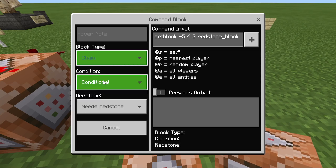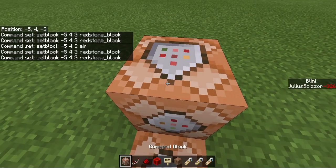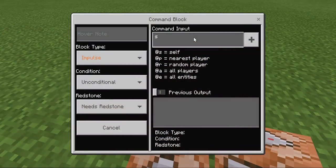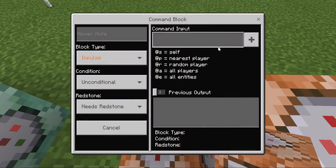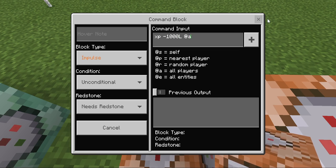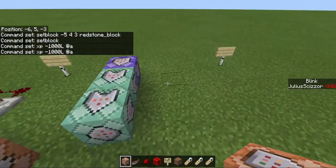This is to again ensure it does not do the command twice. Here we'll set block somewhere else to activate the blink. And this will remove all XP levels from everyone, in case you're lagged and your XP is different. It's not 15.